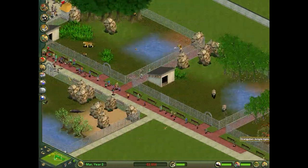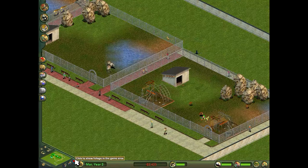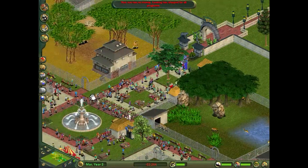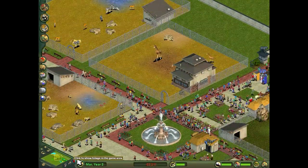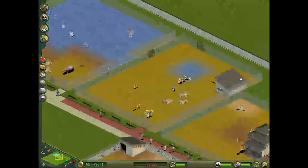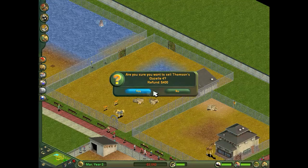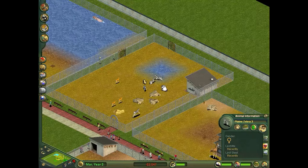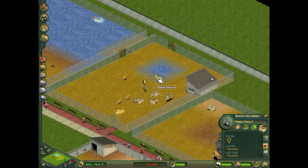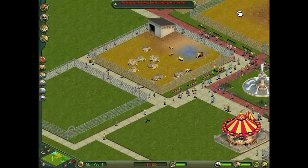I might be able to sell some of the animals. The orangutans haven't had any babies yet - wait, they've had one. There's a baby giraffe there. No, I don't want to sell it - they sell for more when they're older. I might sell some of these gazelles, even though they're barely worth anything. It's better to sell the older animals because eventually they end up dying anyway.